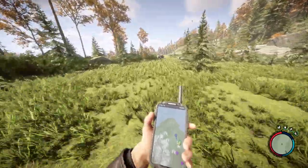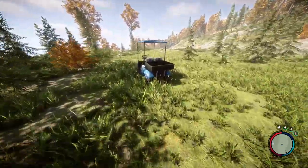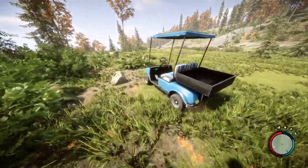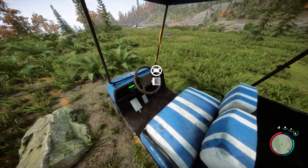I wonder if we're going to need gas for them or how are they going to run? What's back here? Do we have inventory? We can push it — so if it gets stuck, we can push it around. Is that the fuel right there? Oh, it's got a solar panel. Nice. Let's hop in here.